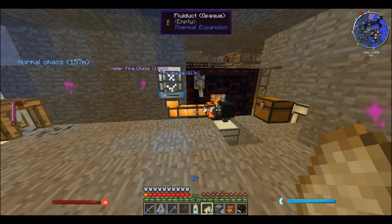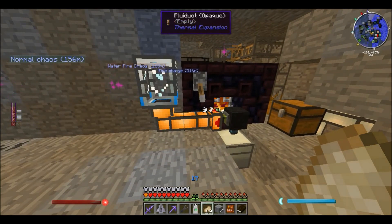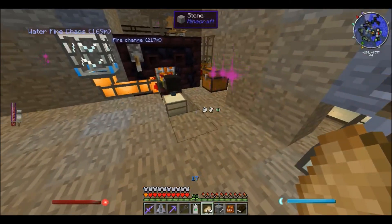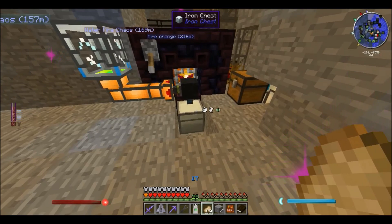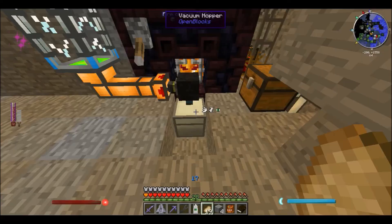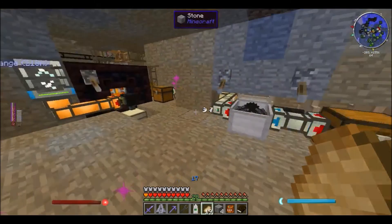Let's see if it works. Coal flakes go there and they get thrown into the infernal furnace. I should find out in a second if it worked. Perfect — I created liquid experience! Did I create coal as well? Perfect! It works — that's awesome!